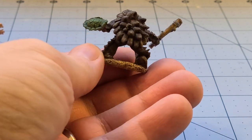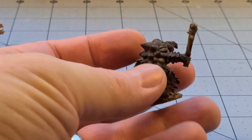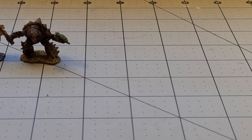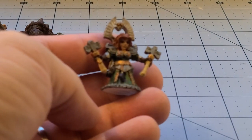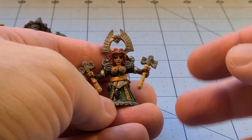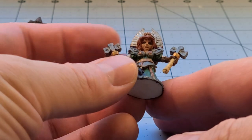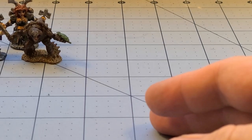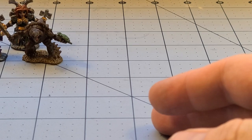A couple other random Reaper models — a snapping alligator friend here who I'm somewhat content with. He just needed to be done; he sat there with various shades of browns and grays and I'm just tired of it, he needed to be finished. Along with another Reaper Bones model — I went too wild with a bad brush, and unfortunately my local store doesn't have the brushes I like in stock. I need to go back and fix her eyes, but this is a plastic Reaper Bones dwarf priestess model, I believe.